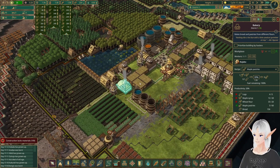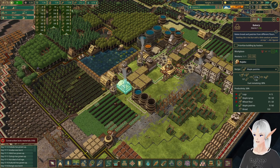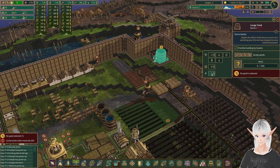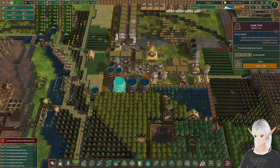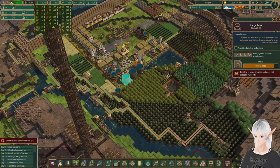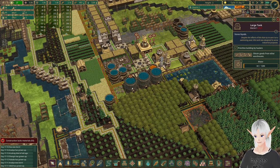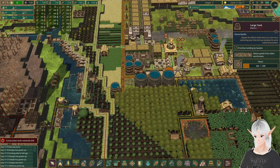The bread usually gets made pretty quickly, but as you can see we're not making much headway on the pastries. The bread might go down while we're doing this, but hopefully we can fill up the pastries and then switch back to bread and fill it right back up. Our large tank made it in, so we're going to go ahead and set that to water. We're going to tell them we want to obtain all the water here, and we're going to tell them we don't want any water here.